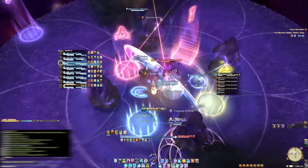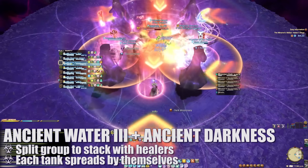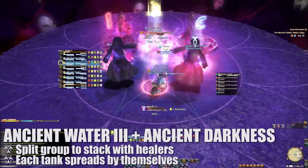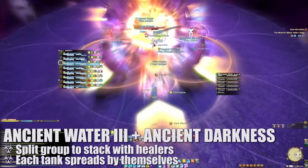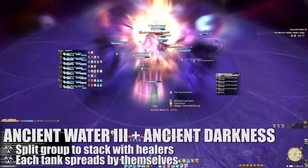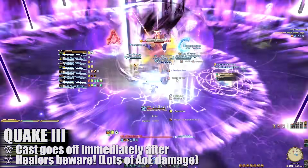Once all four comets have been soaked from each set, the two healers will be marked with Ancient Water 3 stack-up markers. Then the two tanks will be targeted for Ancient Darkness AoE circles. To handle this, we assign stack groups for each healer and spread around the boss in assigned areas. This way, everyone can still maintain uptime while satisfying the requirements of each AoE attack. As the damage goes off, Quake III will finish casting, dealing damage based on the boss's remaining health pool. Healers, be ready to shield and heal through this damage as necessary.